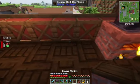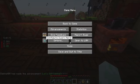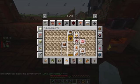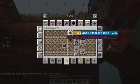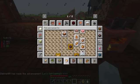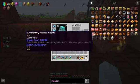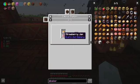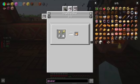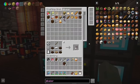We do have a caking station. Let's look at the advancements and see if that tells us anything. We got 'Welcome to Bakery' — this must be it. Craft and place a caking station. Craft and collect all bakery goods — cakes, cupcakes. What kind of cakes do we have? We have a strawberry cake — we'd need strawberry jam and cake dough. Cake dough... okay, a crafting bowl. We'll need something for that.